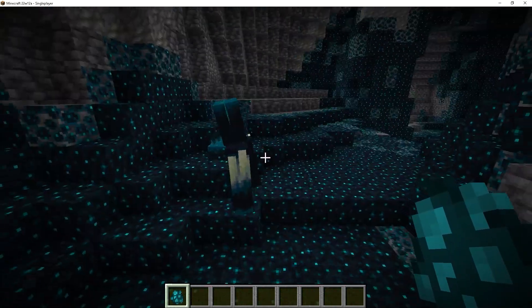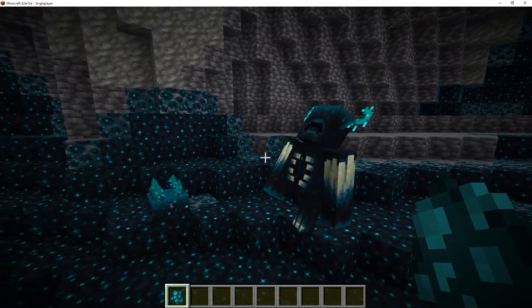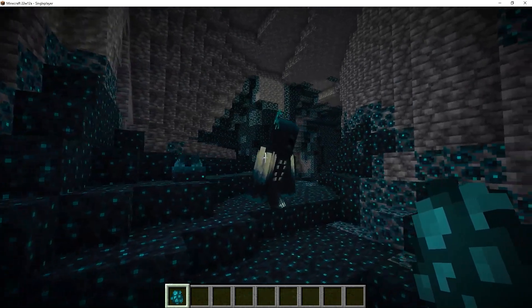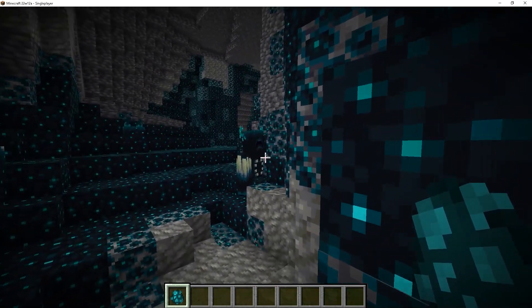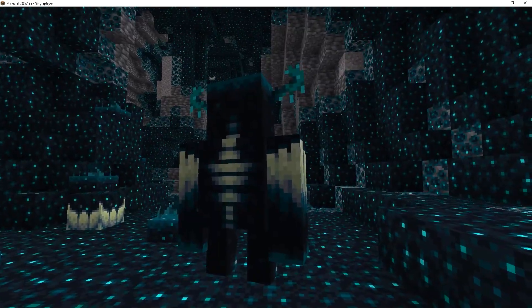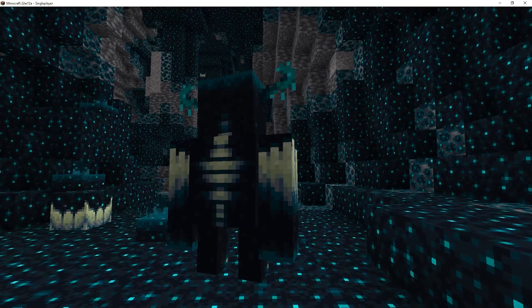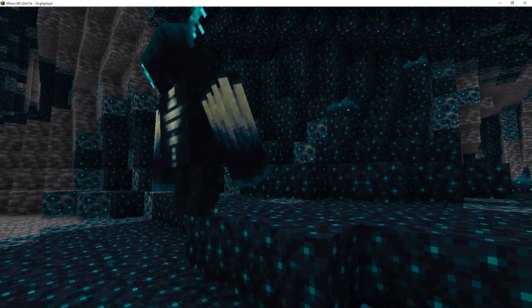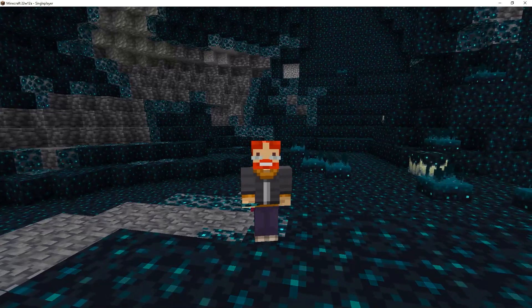This week they also introduced the warden to the game. The warden uses vibrations to detect his prey. The skulk sensor detects you, sends a vibration to the shrieker, the shrieker activates and summons the warden. He will go after anything or anyone that stands in his way, and the warden makes some really scary sounds — it literally sounds like something straight out of Call of Duty Zombies.